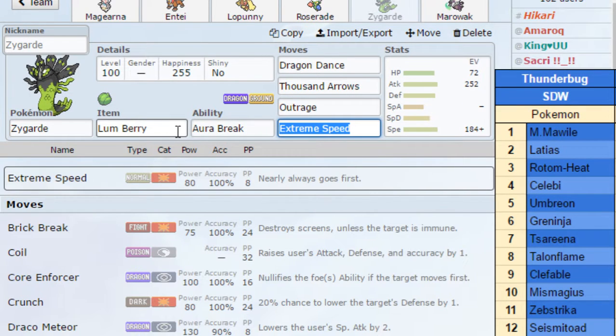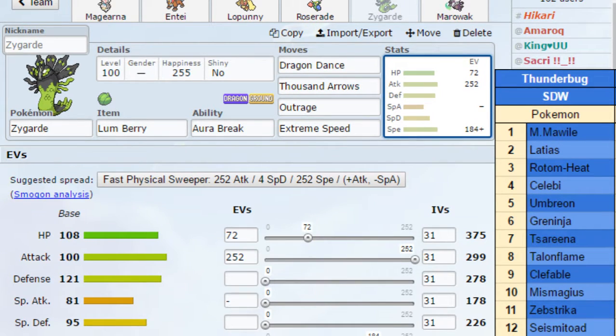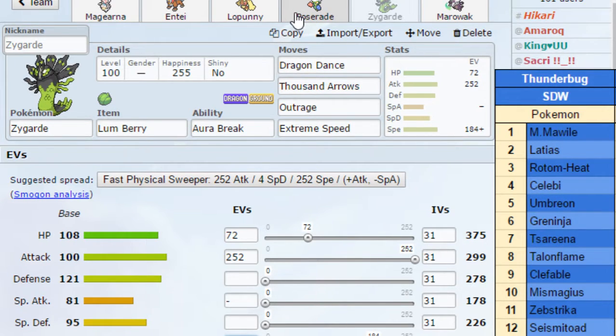Then we have Zygarde here — another setup sweeper, just in case Magearna doesn't work out. Lum Berry, Dragon Dance, with Thousand Arrows, Outrage, Extreme Speed. Lum Berry is for a Toxic from Umbreon, or a Toxic from Celebi, or even a Will-O-Wisp from Rotom Heat, so I can continue my sweep without being hindered. 184 speed Jolly is able to outspeed Sareena. Roserade's speed is probably EVed to outspeed max speed Jolly Seismitoad or something like that.